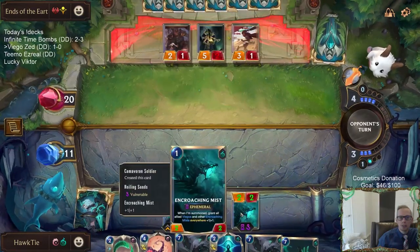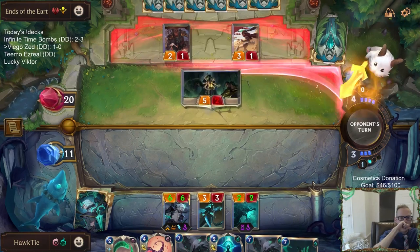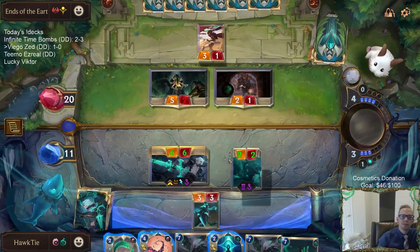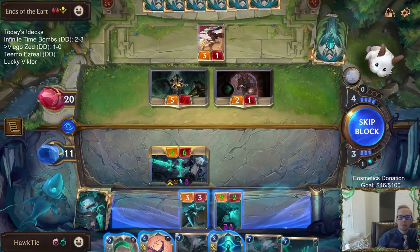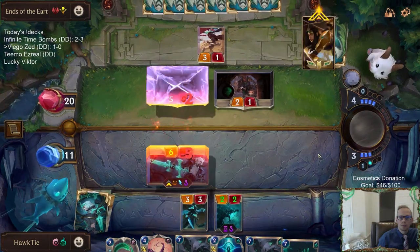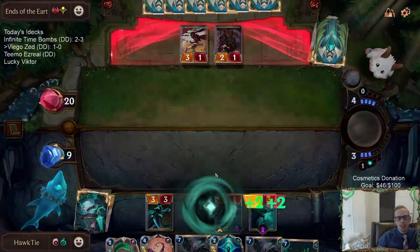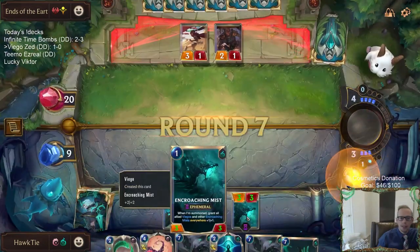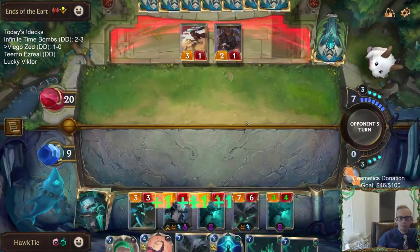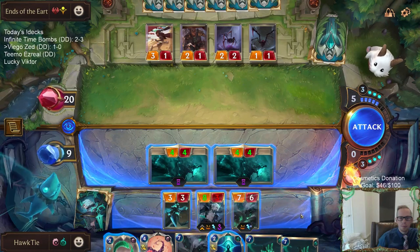Camovoran Soldier — eat up that Roiling Sands, buff up Viego. I'm not blocking because they passed priority there. Because I think if I block, then they get to start using pump spells. Or if I just pass priority, sure I take 2 damage, but Viego is safe. That thing dies at the end of round — we get the Encroaching Mist at the end of round.